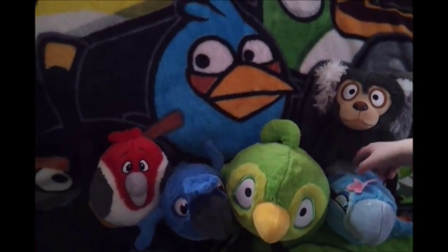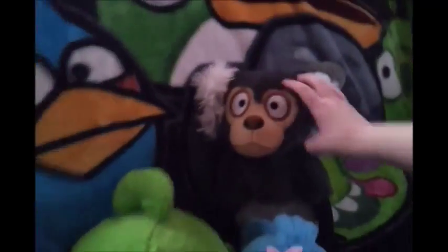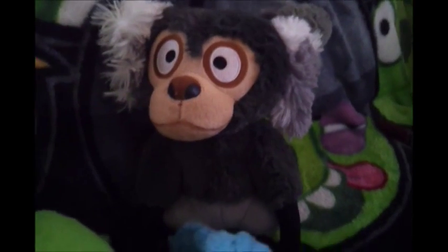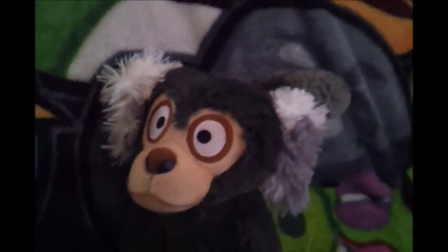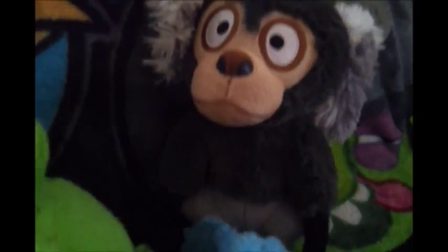So first we have the Monkey. You see it has some gray and white ears, some black and brown, and you see its tail. He has his tag right there, and he's gray and black.